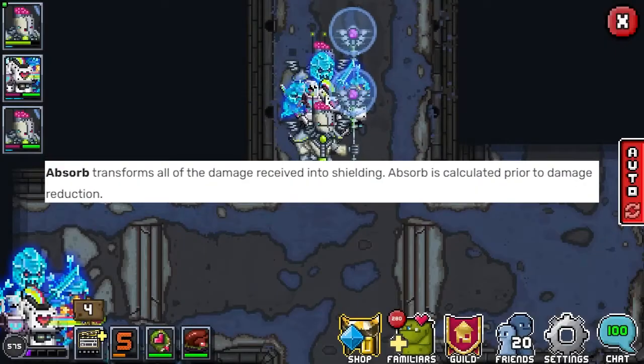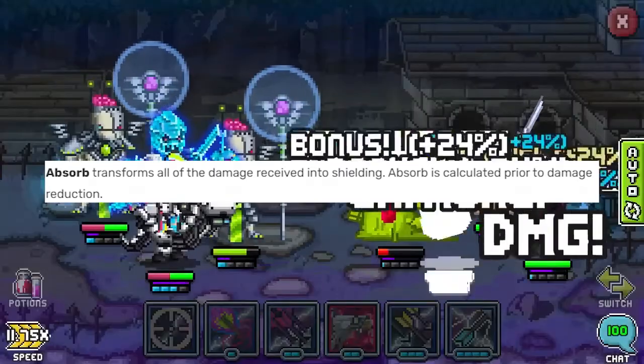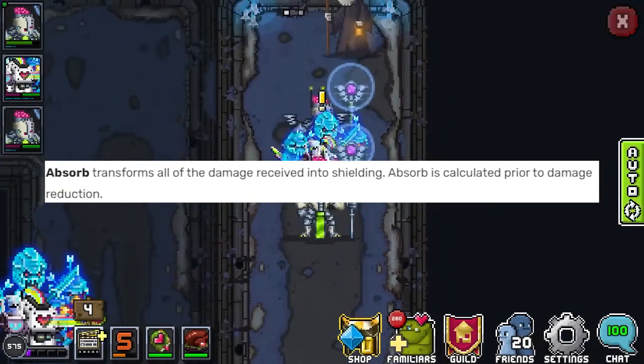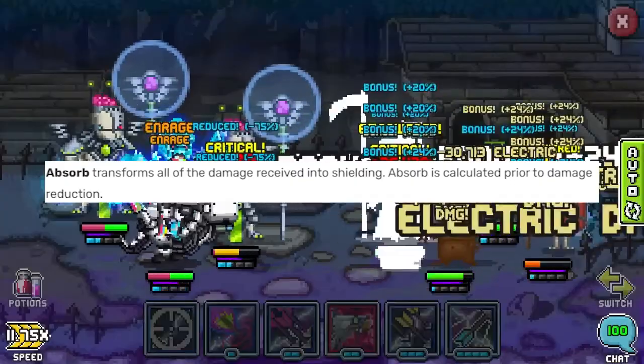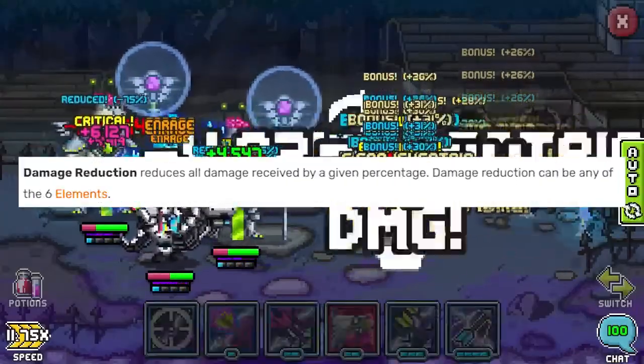Absorb kind of turns you into that slime in Dungeons and Dragons — you hit it with a sword and it absorbs the sword and gets stronger. Any damage that you would have taken gets turned into shielding for you. You do still have to follow the cap for shielding, but this does essentially double any mitigation that you have.